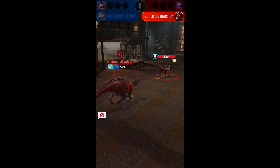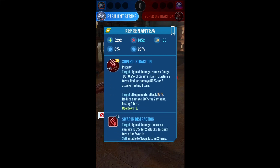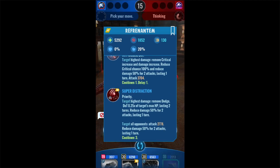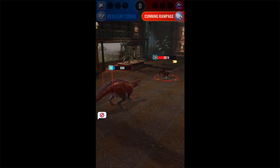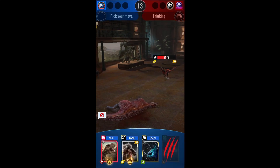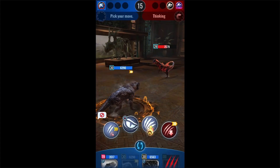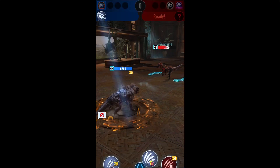Super Distraction got a nerf — it now has three cooldowns instead of two, and it no longer stuns the opponent, even though the image still says it does. That's a start, but it's not really the biggest problem with Refrenantem. The biggest problem was how much HP and attack it has. The Super Distraction wasn't the biggest issue, but it was one of the major problems. So it's Gorgotrebox versus Refrenantem now.